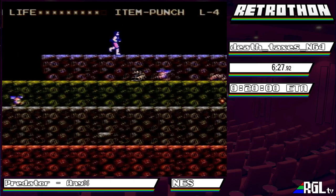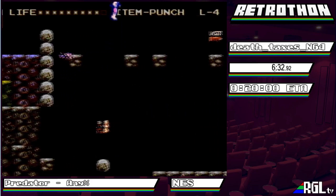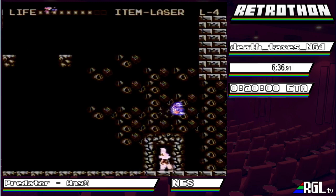This level has another Predator fight in it, so we need to grab the laser. We're gonna stop here for a second, and that hopefully manipulates that butterfly. We despawned the butterfly, which is always nice. Butterflies really suck in this game.